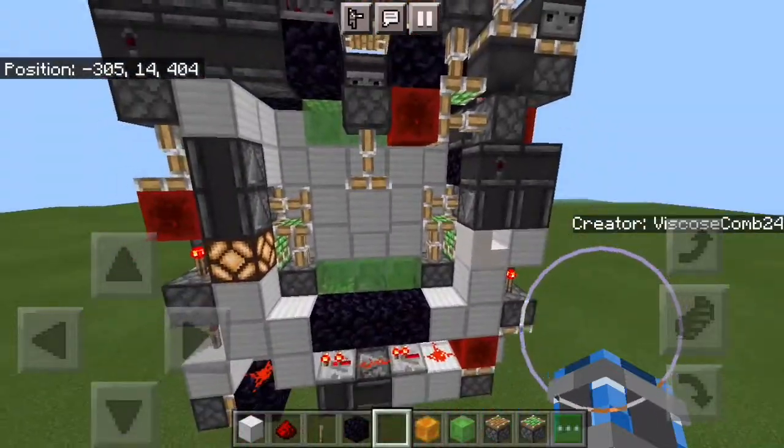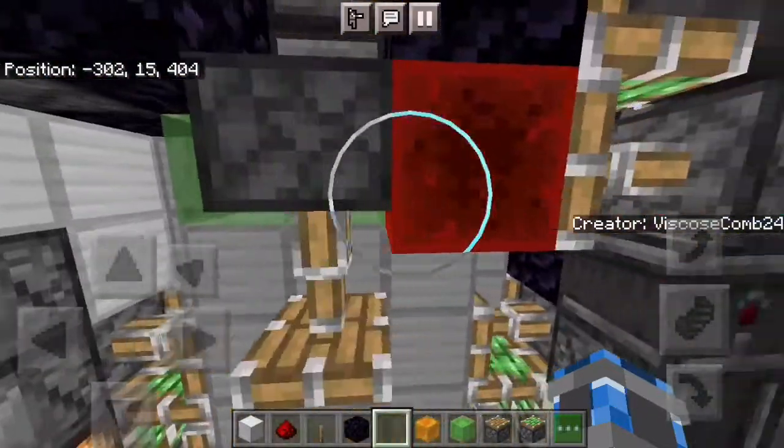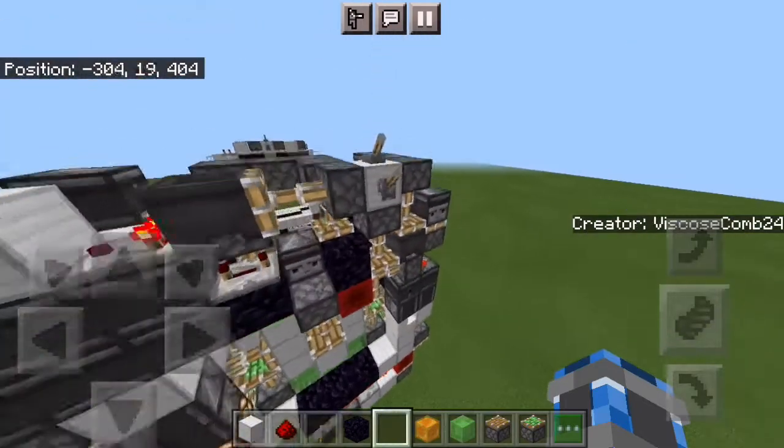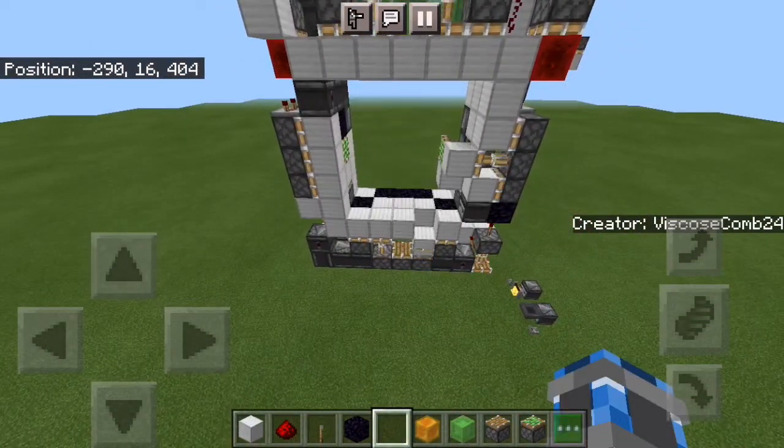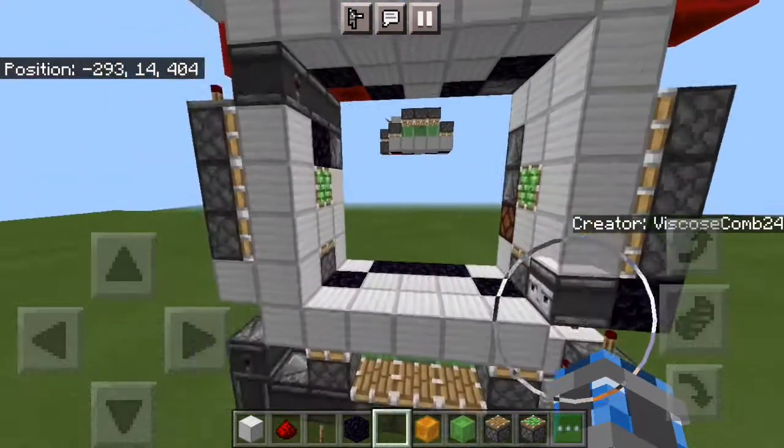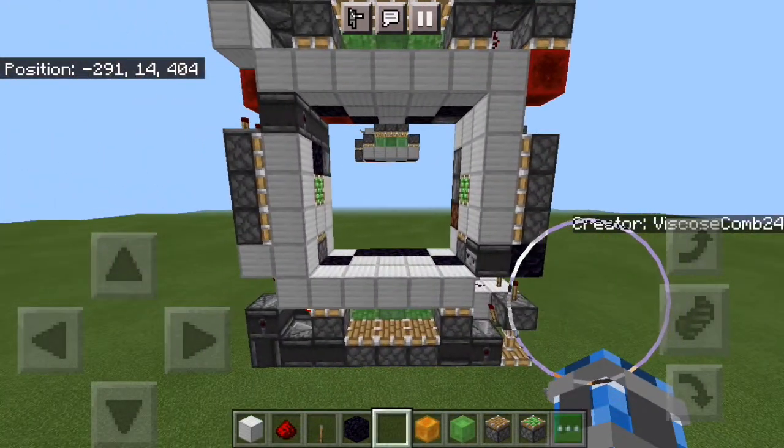This does give you a chance to see the weird layout that I used though, with this extra piston and redstone block which I'll be explaining later on. When I go back over to the front and flick the lever again you can see it also all opens. The animation is horrible on the opening which is why I'm not going to be giving a tutorial on this.